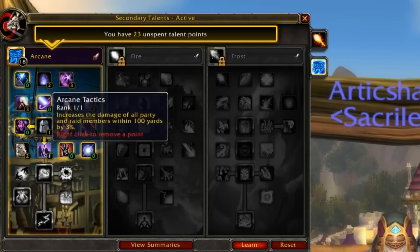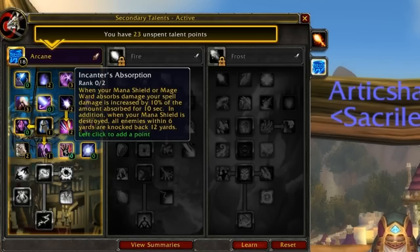We also have Arcane Tactics, which gives 3% increased damage for yourself and every friendly target within 100 yards grouped with you. Self-explanatory — 3% increased damage means they die 3% faster, which means you take 3% less damage from them.